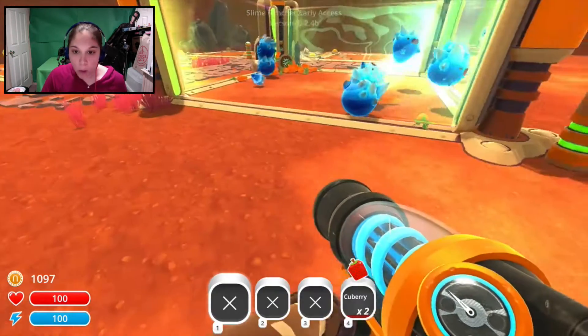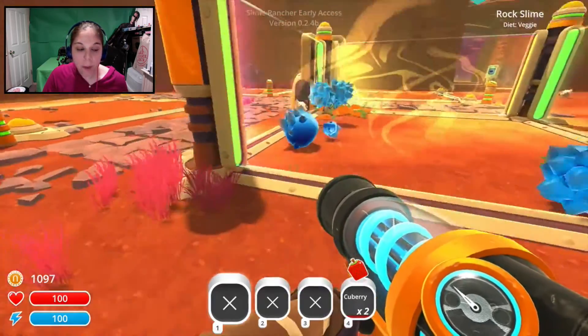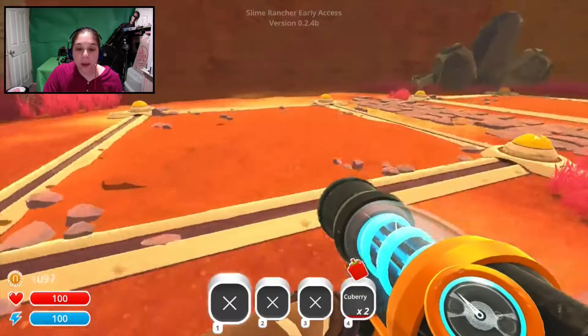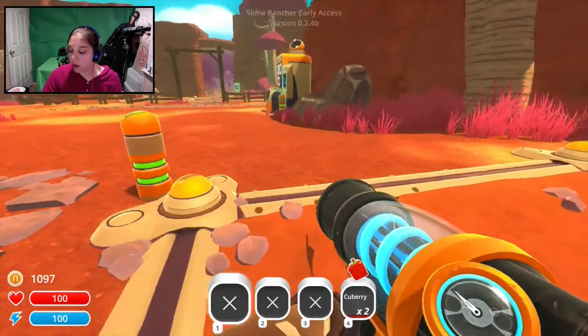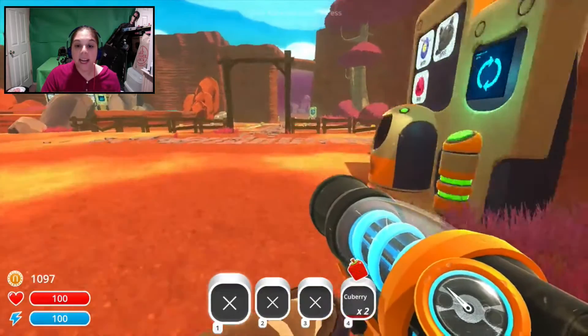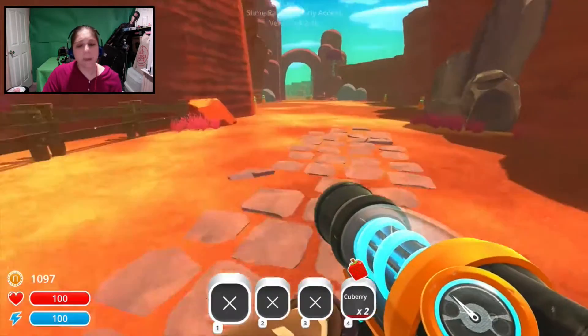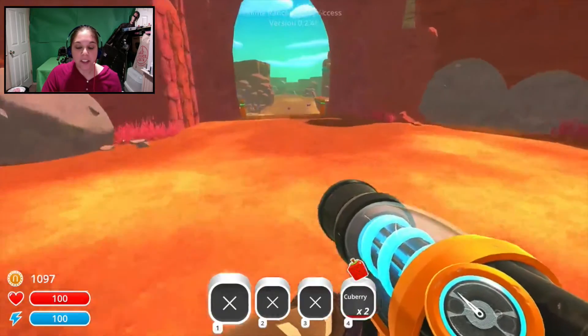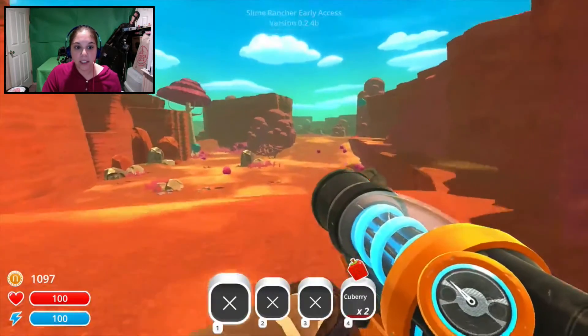So what we're going to do today: make some money, make some Happy Slimes, get some other slimes. The goal is money. Pop the big pink slime. Got to get some Honey Slimes eventually. We've got a lot of work to do, so let's go out here and get to work.